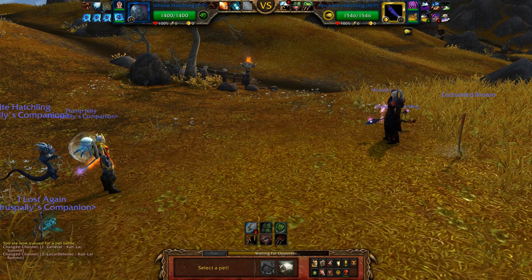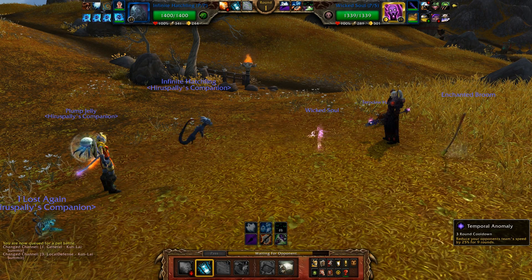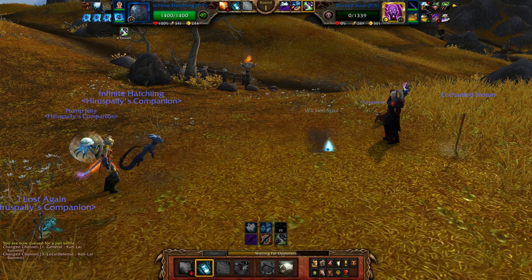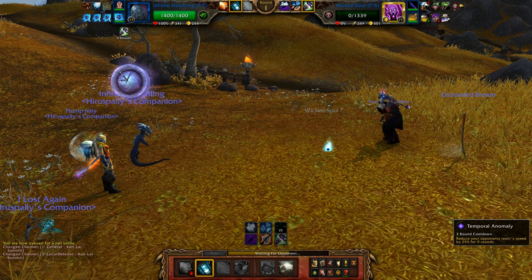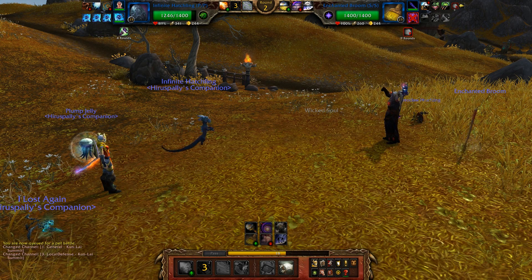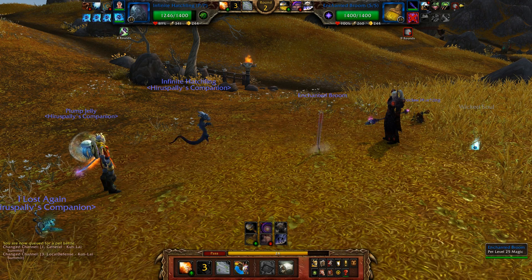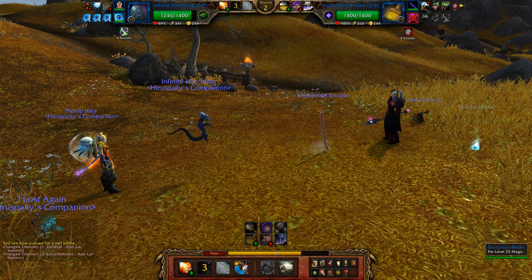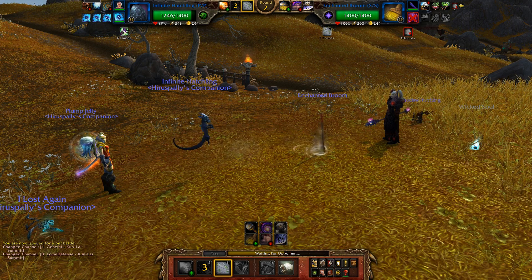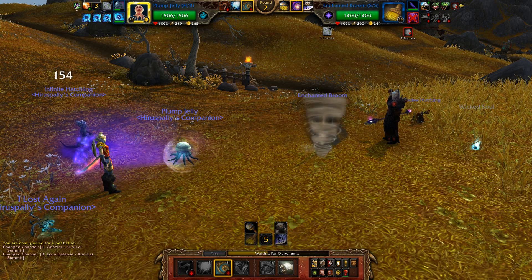This first opponent's team looks really good — not good for me. I wonder if I can actually get off temporal anomaly even through a haunt. I'm not sure if that would work since it's a debuff on the entire team rather than on the wicked soul specifically. We have the same speed now — is he going to try to switch me out? I should probably go for a cyclone just in case, since it's not a bad alternative if he does switch.